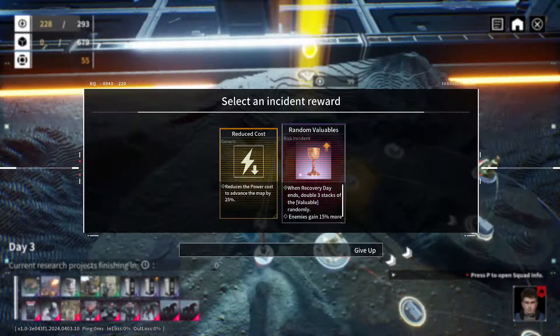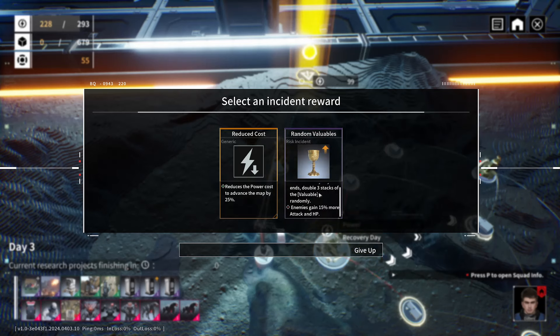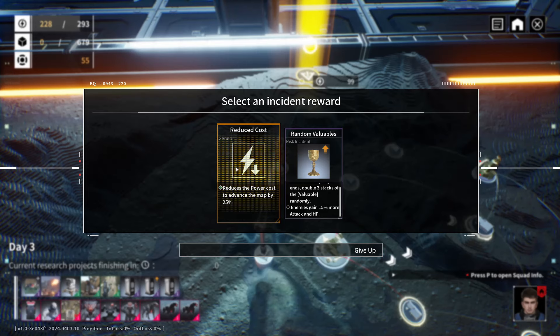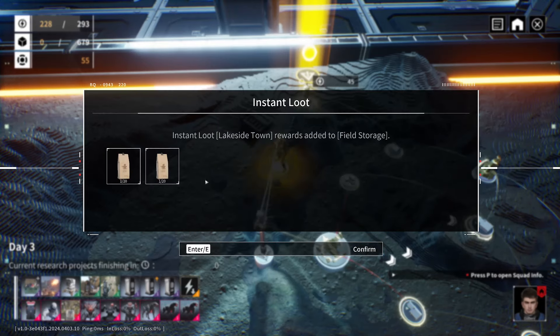Double 3 stacks of the valuables randomly — enemies are buffed by 15%. Power cost to advance the map is reduced. Yeah, let's go with that.